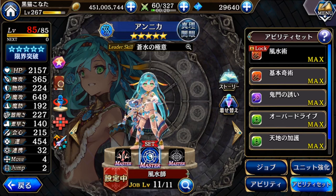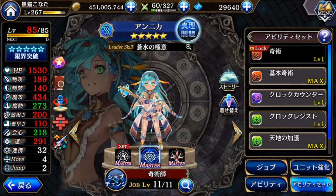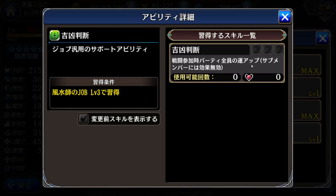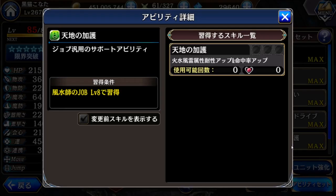Next is Anika. She is one of the units with this unit job — I'm not so sure what it's called in English — Fusuishi, Wind Water Master. With the Chronomancer and Dark Knight Enchant. This is one of the unit jobs that not everybody has. But as you can see, this job is based on luck. Besides this one increasing luck, there's nothing much that increases luck. This one increases the resistance.